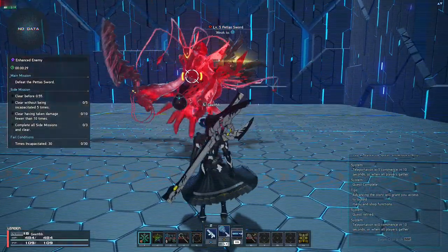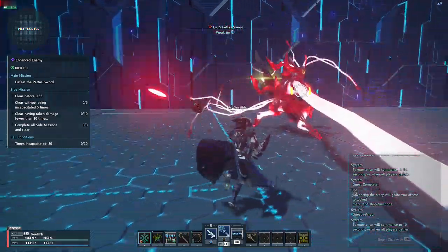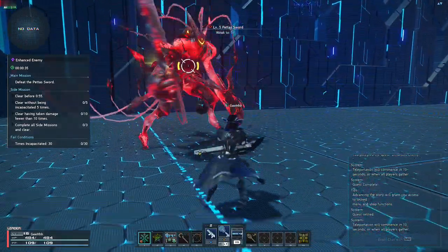Keep in mind that the Assault Rifle is a medium to long range weapon. So when you try to attack in close range, the circle is white — meaning you're not at optimal distance.